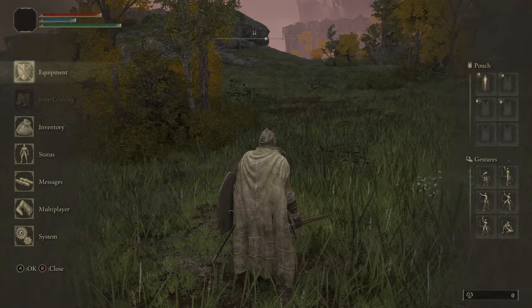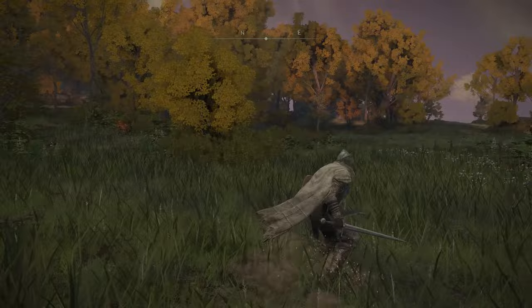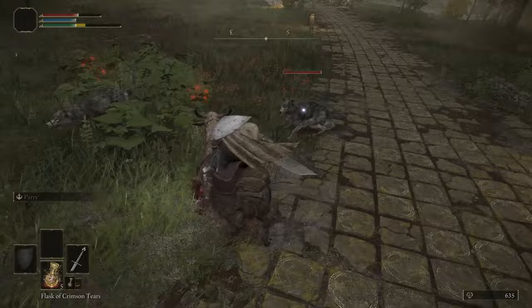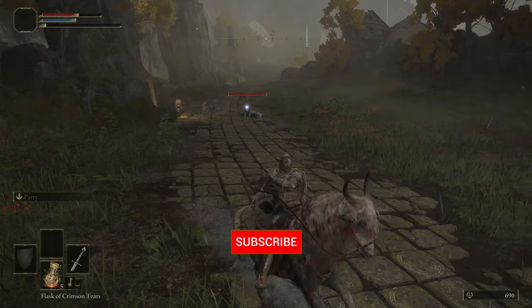If you unequip the Halberd, you'll just have a normal equipped load so you can do the normal roll — or if you wanted, you could equip the sword and just rock the Halberd. When fighting on Torrent, remember you can swing on either side of the mount with the right and left triggers. Because we don't have any ranged attacks, you will need to use hit-and-run tactics on enemies when mounted.